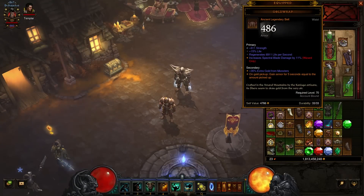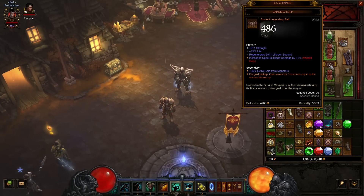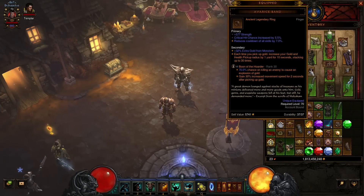The other part — it doesn't matter what any of your stats are except for your main stat. I grabbed an ancient Goldwrap just so I could roll more Strength on it. I don't need life or life regen. The main part in the secondary: on gold pickup, gain armor for 5 seconds equal to the amount picked up. You're going to be dropping gold all over the place with the Boon of the Hoarder gem, and you're basically going to turn into god mode in Diablo 3. Having extra gold find just means your toughness goes way up real quick.